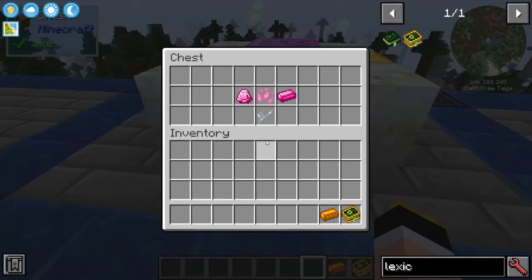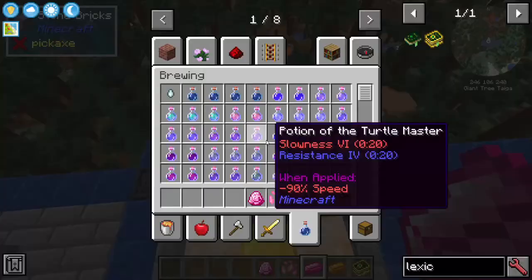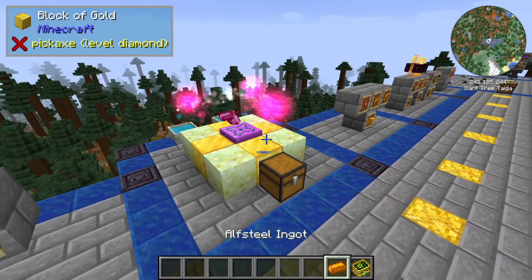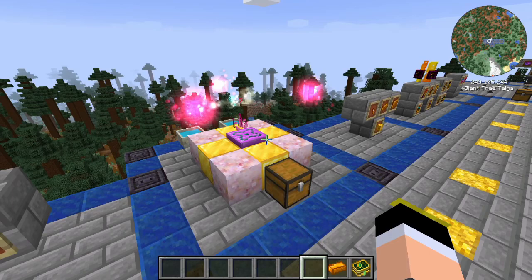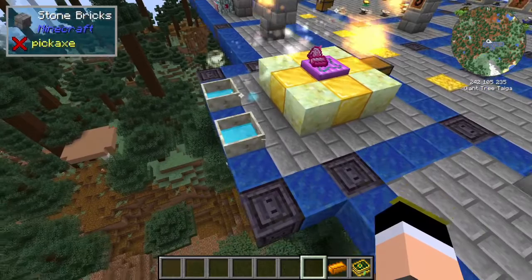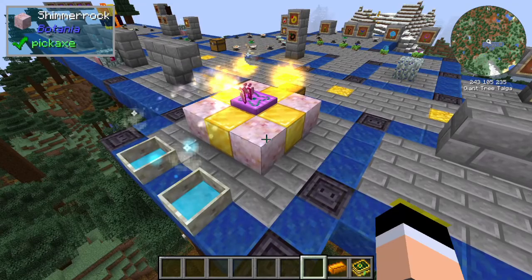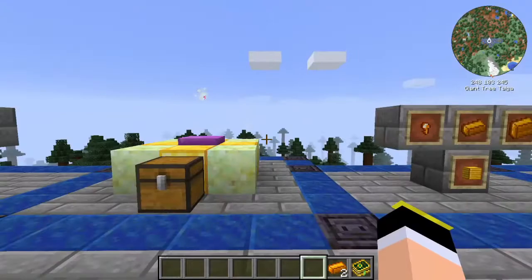To craft the Half Steel Ingot, you grab the three ingredients and drop them on top of the Mana Infuser. You can see the particles, and they will gradually change to the color of Half Steel Ingot as the process completes. The two pools will drain, and there you have it — one Half Steel Ingot, which drained the two pools of mana.